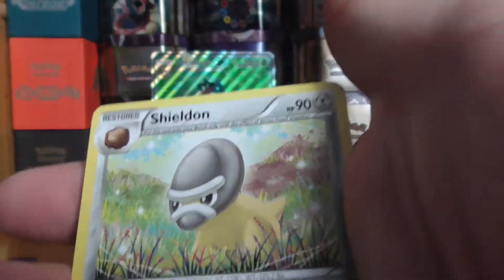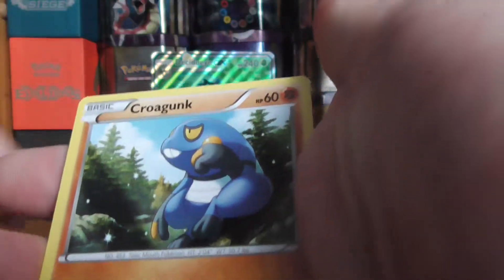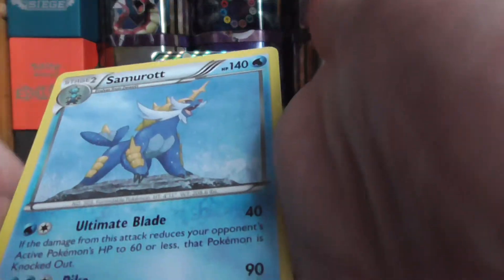Steam Siege pack: Ampharos, Shieldon, Montero, Krogan, Tangela, Dino, Jincha, Rufflet, another Krogan, a Reverse Holo, and a Samurott regular rare.